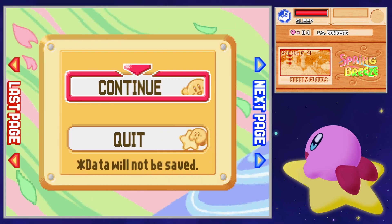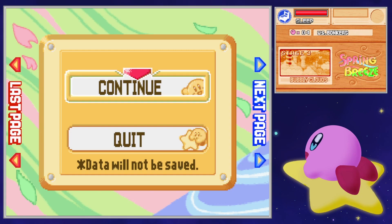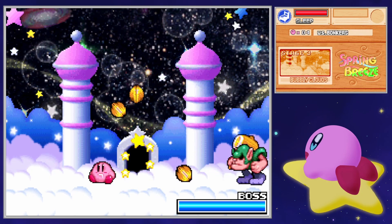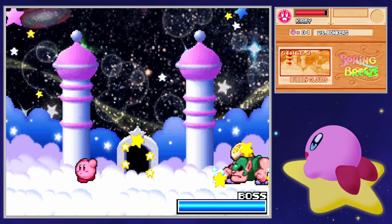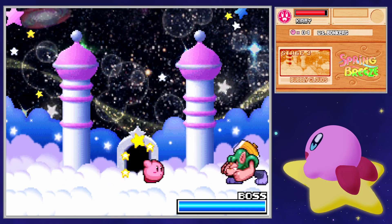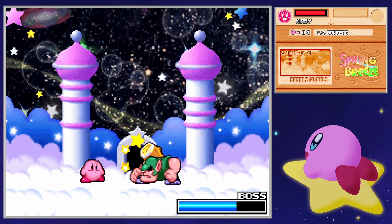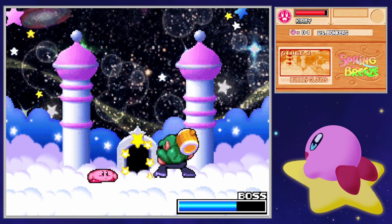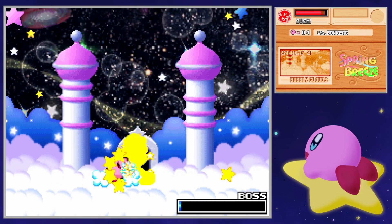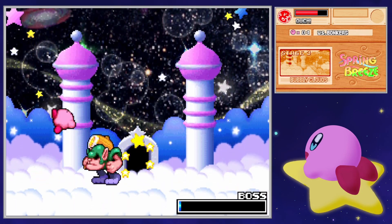Unfortunately — or fortunately — when you swallow that enemy called the Noddy, you'll just fall right asleep. And it's adorable. There's nothing you can do. This guy's going to throw walnuts at me and it's going to suck. There's one downside to being normal Kirby: you have to have good patience to wait for enemies to do things, otherwise you're going to be sitting here just waiting a lot. But the trade-off is that compared to some other abilities, Kirby does a decent amount of damage.